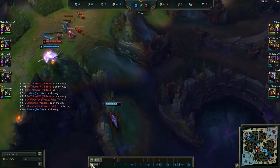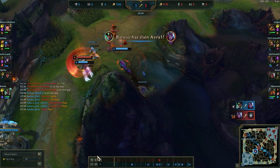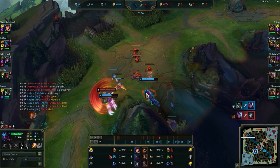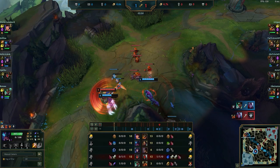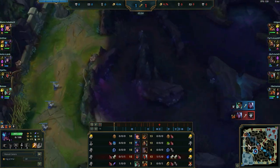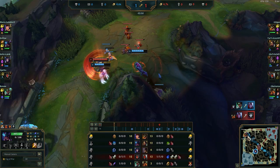Rek'Sai is sprinting to our top side and he's there around 2:48. This is purely gank timers. Also, let's say Rek'Sai just ganked top lane — look at his CS. If he has 12 CS, he only took 3 camps. Let's say he ganked at 3:10 with 16 CS — that means he probably took his blue or gromp, and still has 2 camps left on top side, or his golems are up and he didn't take them. You should know by counting CS how many camps he still has left to take.